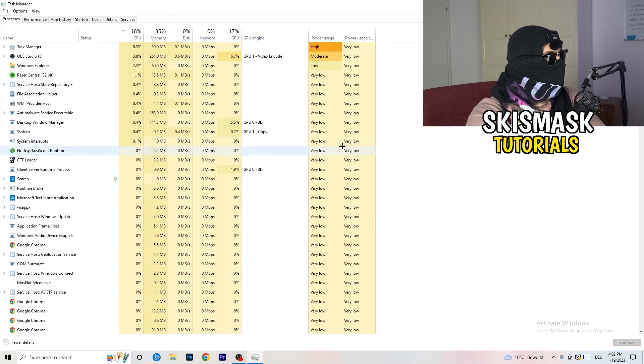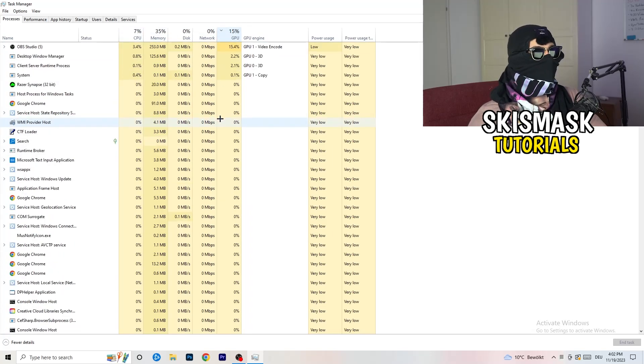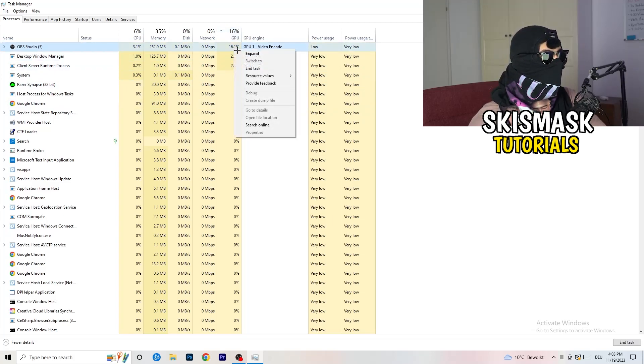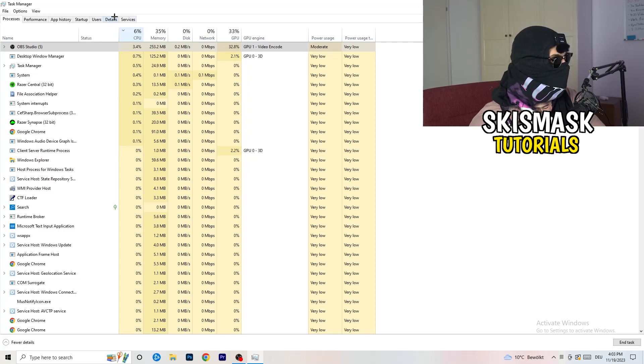Once Task Manager opens, go to the Processes tab. You can see CPU and GPU usage. Click on GPU first and end every task in the background that is using too much GPU and that you don't need. Right-click it and click End Task. Once finished with GPU, do the same for CPU — right-click and end tasks with unnecessary high usage.